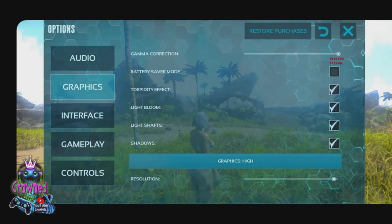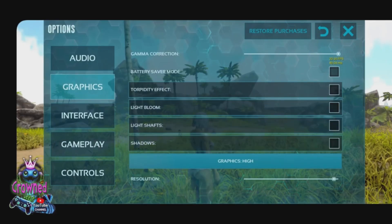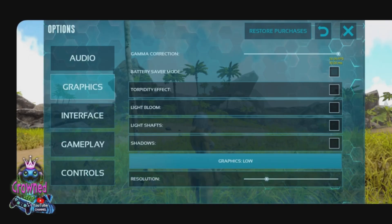Enable all the boxes. Graphics is gonna be low, or just normal default, and your resolution it's gonna be all the way down to zero almost. That's gonna look a little bit crappy, but if you want to play the game, that's what you need to do.